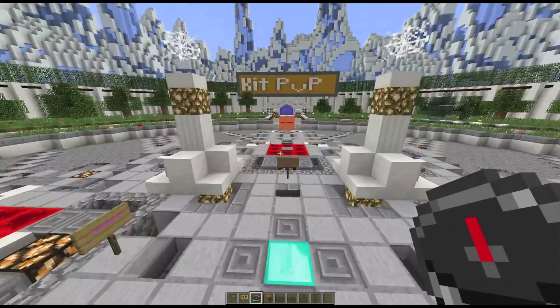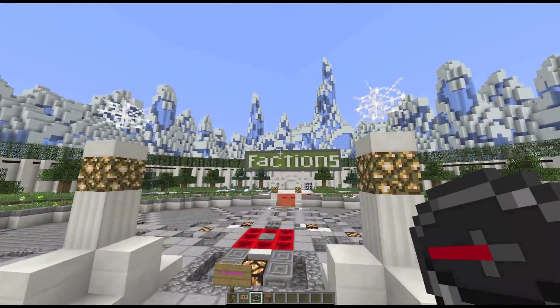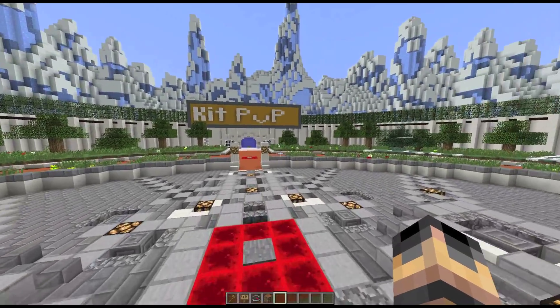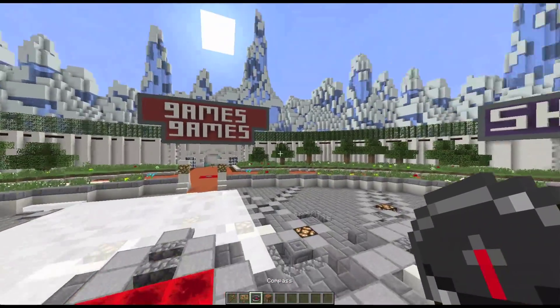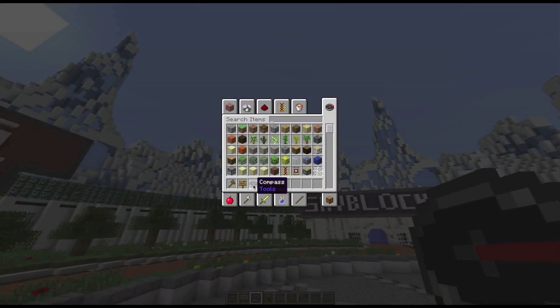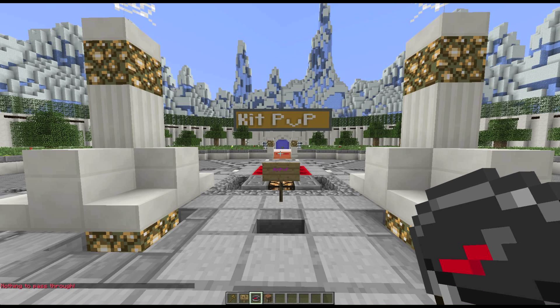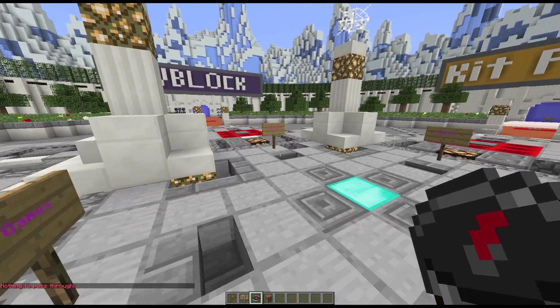Hi guys, Blaze here, and today I'm going to be showcasing the plugin Compass Navigation. This is what the plugin does: you get a compass, and then you right-click it, and it has all of these options. If I click hub, I teleport to the hub, and it makes a sound too, which is pretty cool.